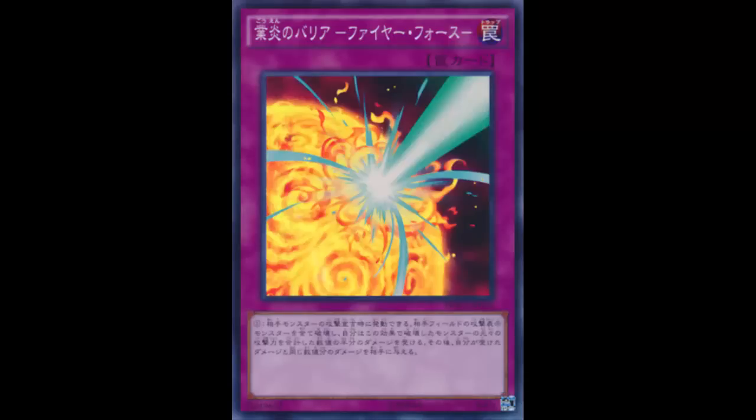It seems like they're referencing other trap cards for each Mirror Force variant. For the Water one, I think it could be like Torrential Tribute — when your opponent's monster declares an attack, you activate it and destroy all monsters on the field. It'd be like Torrential but slower since your opponent has to declare an attack first. I could see it — all the monsters drowning in the water. Maybe call it Abyssal Mirror Force.